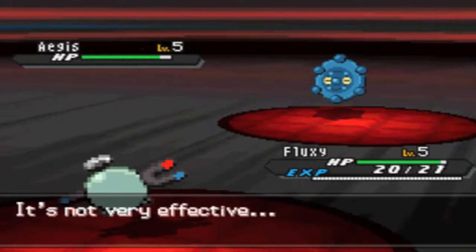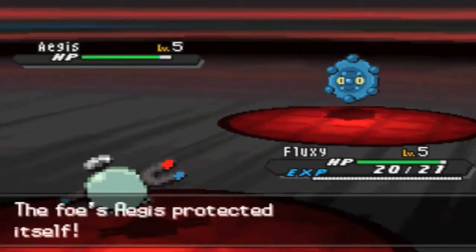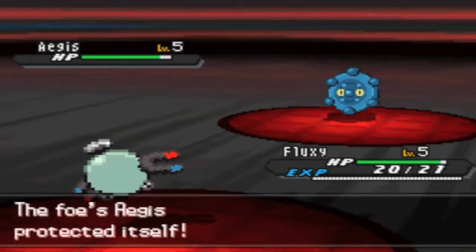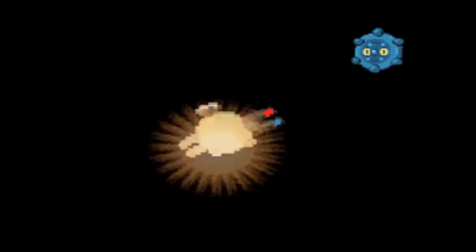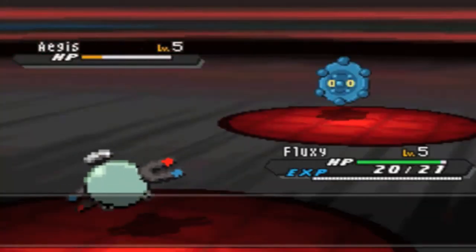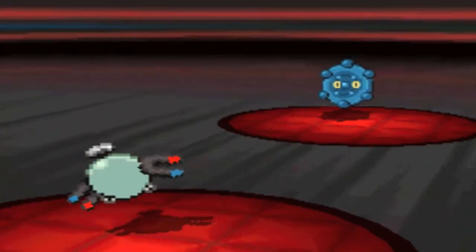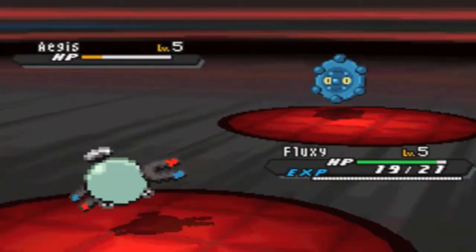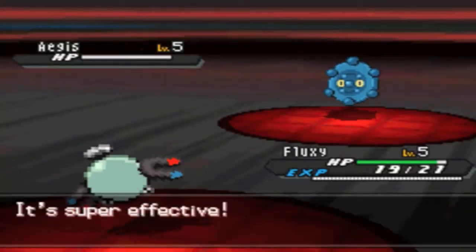Here he goes for a Heavy Slam for some reason. I figured that if he has Earthquake I might as well go for Magnet Rise so he can't hurt me with that. But it turns out he just doesn't have it and keeps trying to hit me with Heavy Slams — but the thing weighs about as much as a penny, so that really doesn't do a lot. I get to kill him off with a Hidden Power Fire this turn.